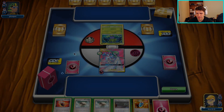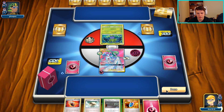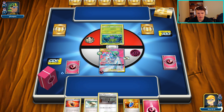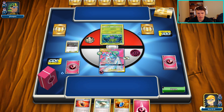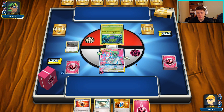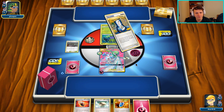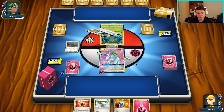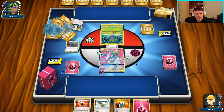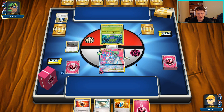Or I could Float Stone the Guardian instead - actually seems pretty good. The Fighting Fury Belt doing 10 extra damage, I don't think ever makes a difference, so I'm going to go ahead and go with the Float Stone here. I don't really want the Power Plant in my deck, and they play Power Plant as well, so I could stop them from putting down their Power Plant. Being able to have the mobility on the Guardian is probably a little better than the extra HP.